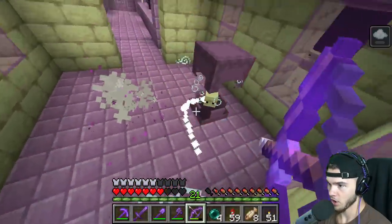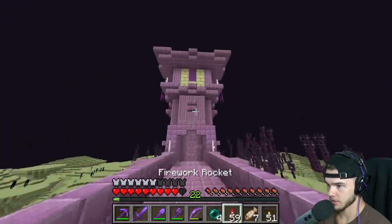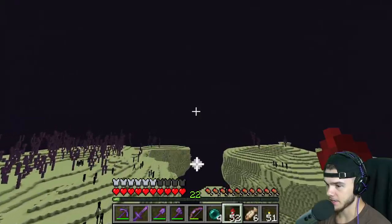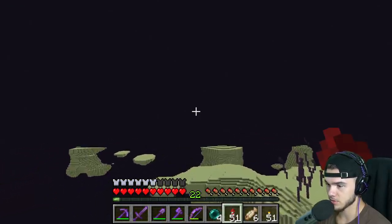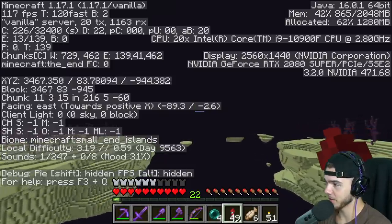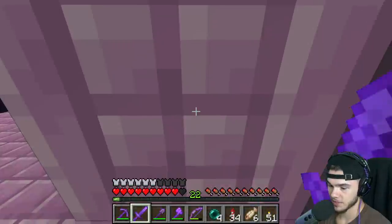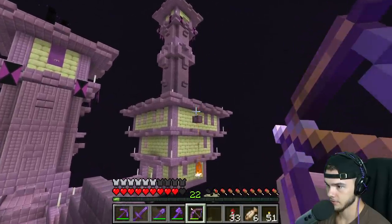Get out of here - what on earth was that? This game is broken. Well this is not the one for me, we're out. That was the smallest End city I've ever found in my life - it had absolutely nothing. I'm assuming we have to go really far out. I'm already almost 3,000 blocks out, because a lot of players on the server have an elytra already which means all the local cities are explored. I'm going way out - I'm almost 5,000 blocks out.